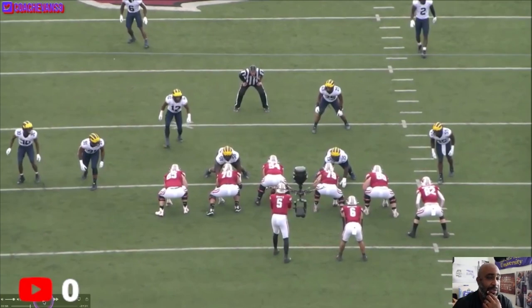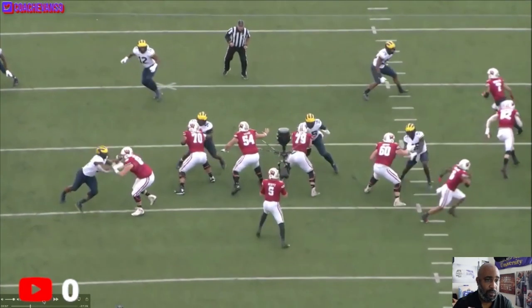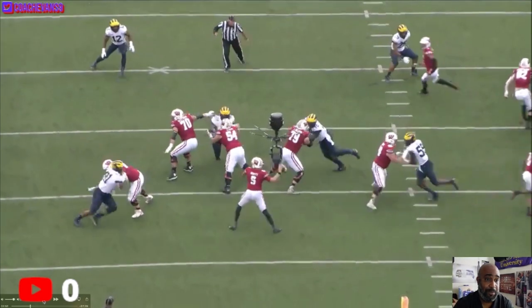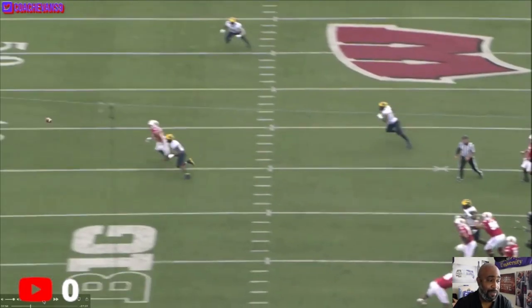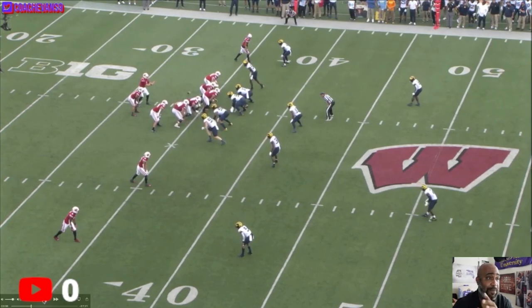This move right here — this is the second time he's tried it, and he hasn't been successful with his hands on this so far. He swipes and misses, and 65 just punches him and keeps him in front. Swipes and miss — 65 just punches him and keeps him in front. Got to connect with those hands as a pass rusher. Got to.